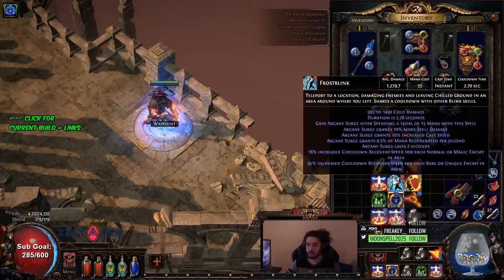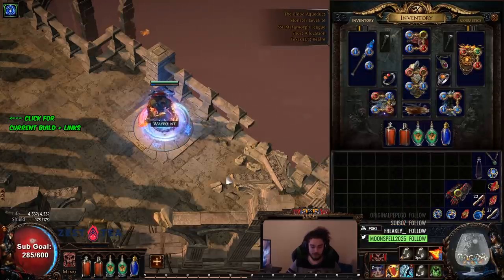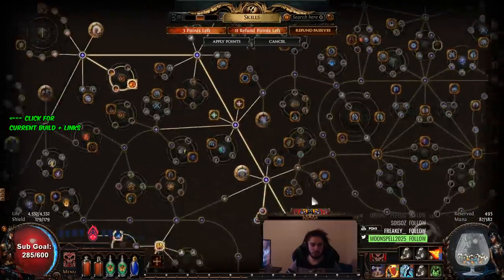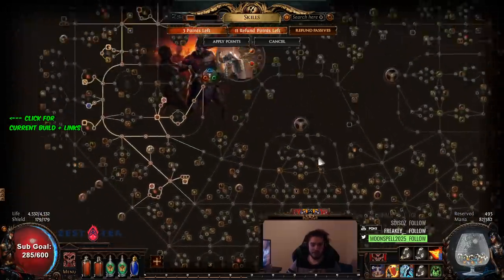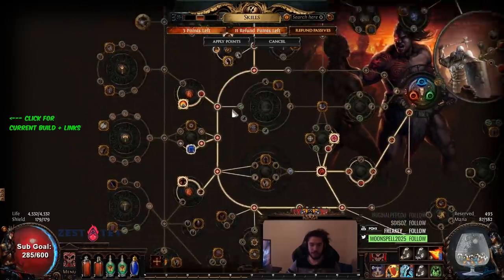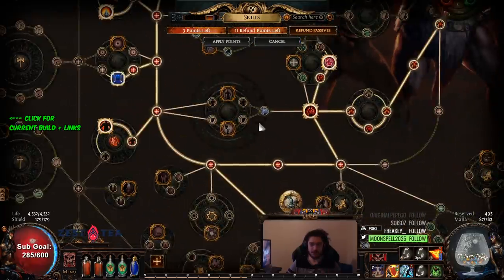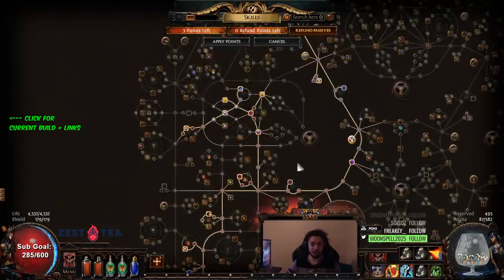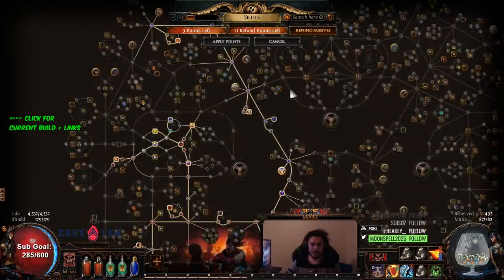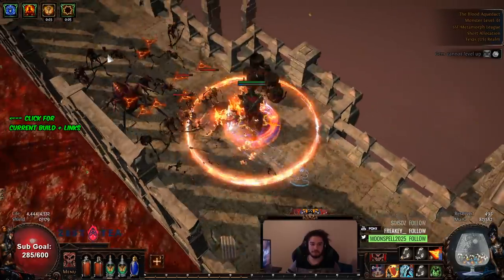I'm running Malevolence right now along with Blasphemy Flammability. The only reason I'm not using Skitter Bots is they just feel a little inconsistent — doesn't mean I won't use them in the future. The tree pathing looks a little different; we decided it's better to path the inner way here as opposed to other routes. You save a few points and I still get to grab the shield nodes. Chat helped me a bit, so thanks Thorstar for that. This isn't like a full build guide, so with that being said, let me go kill some stuff.